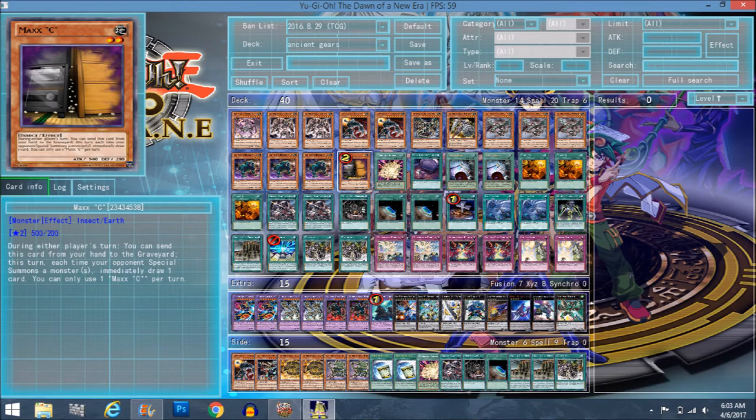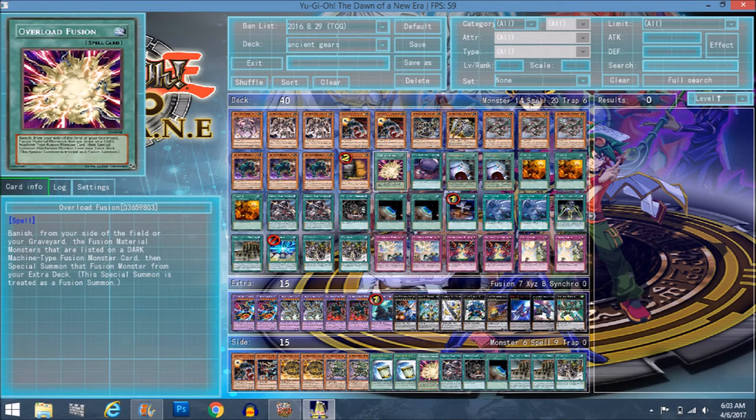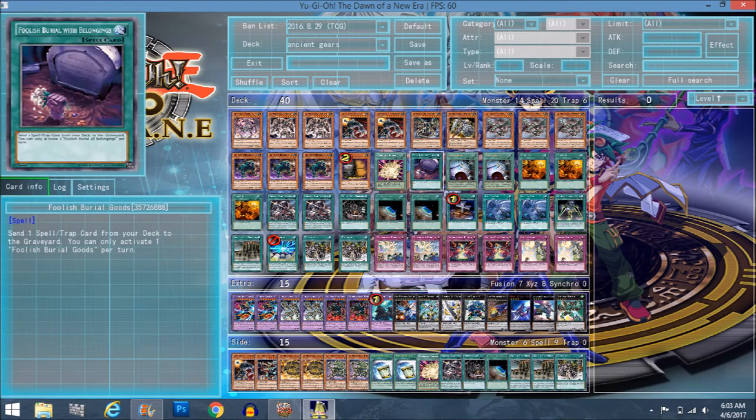Singular Maxi — the format is still pretty fast so Maxi is still something you should probably play, though it's nowhere near necessary anymore. Certain decks still kind of need it so we're playing it. Overload Fusion — you can only go into Chaos Giant with this. After you get four Ancient Gears in the graveyard, you activate this and go into Chaos Giant. There's really no condition to Overload Fusion, except that it banishes. But if you bring out Chaos Giant you're probably going to win.